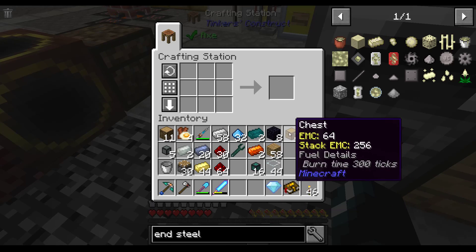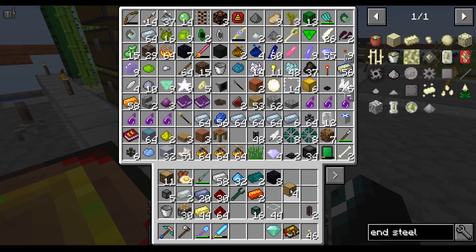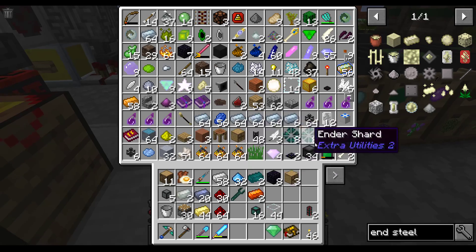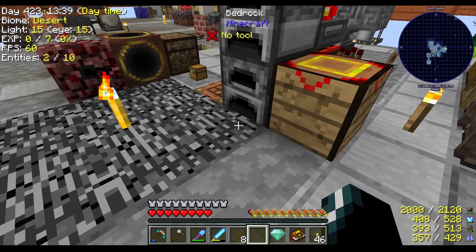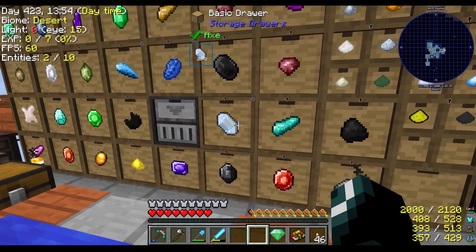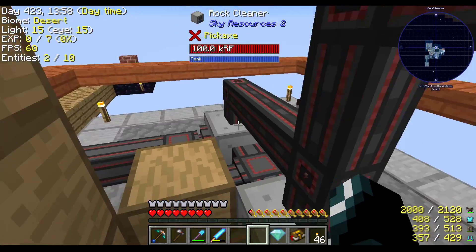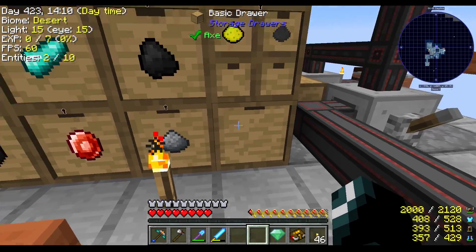I believe I can get this style of drawer easiest. I'll put all but one away. Eight of them, I believe. Two of those, one of them. Void upgrade — void upgrade for that drawer — so I can turn you back on and you can start doing your thing again. Excellent. So long as nothing shows up in this drawer, we'll be good.